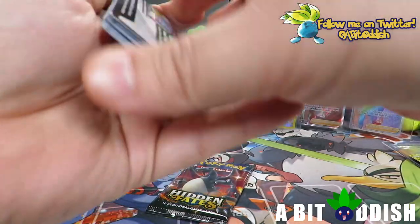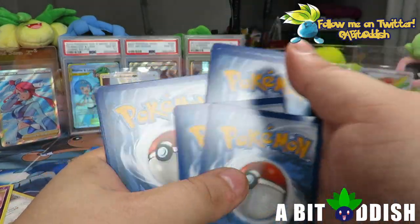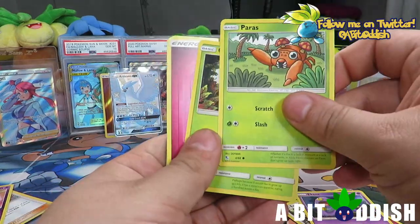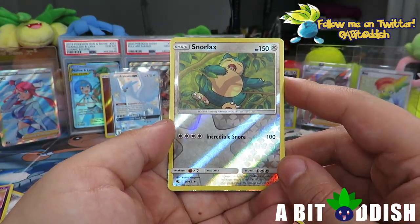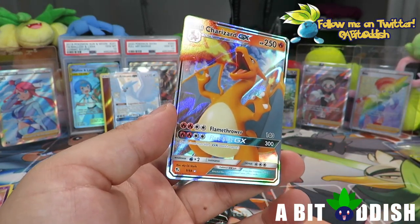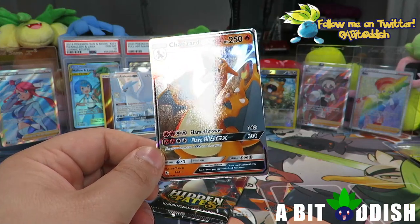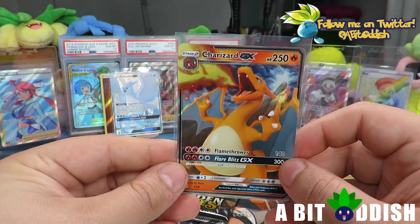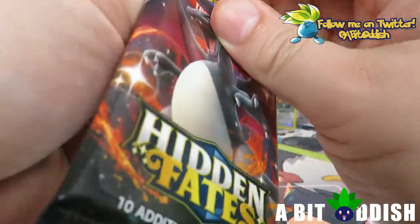We've had a pretty good elite trainer box so far but it could always be better. Pack eight — and we indeed felt that glossy gloss: it is a Charizard GX! Very exciting. It's not the shiny Charizard GX, but that is a beautiful card to pull and it's a Charizard, so we're sleeving it. A lot of people aren't fans of that 3D rendered image, but I think this one looks awesome. Last pack has a shiny Charizard on it — can we pull a shiny Charizard GX?